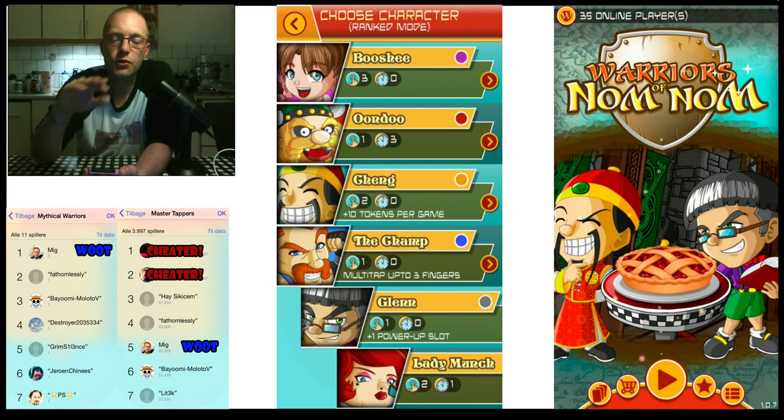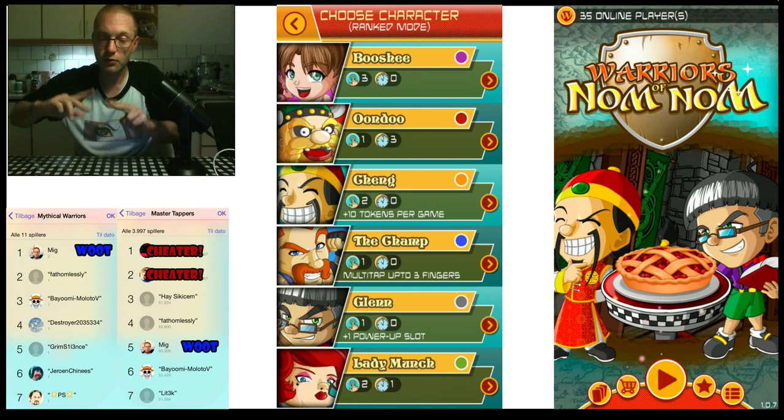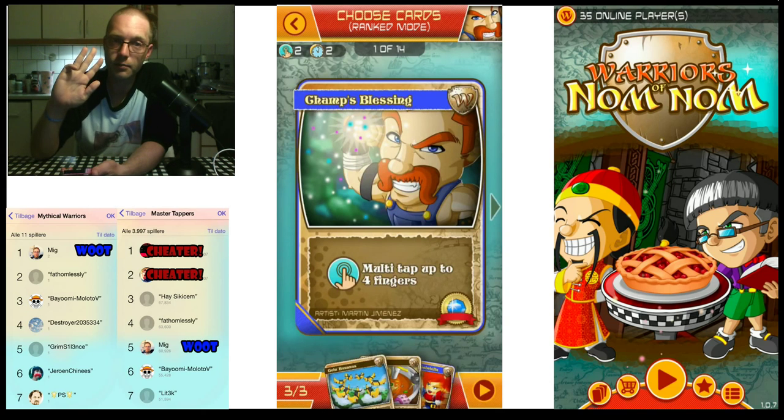The Champ is the worst character for me to play. The Champ's special ability is that you can multi-tap with up to three fingers, and he has a special card that allows you to multi-tap with up to four fingers. But it's not faster for me to do this on a phone. If I were playing on an iPad and could go like this, it would definitely be a win, because I'm very fast with two fingers — three slows me down, and four does nothing on the phone.